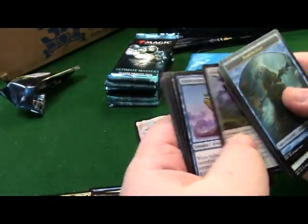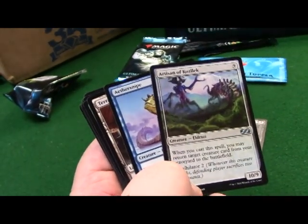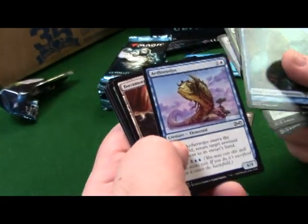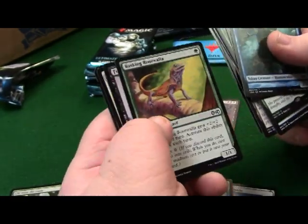Mishra's Factory, another great card. War Leader's Helix deals four damage to any target and you gain four life for four cost. Pretty awesome. Another Eldrazi - such a cool card. When you cast this card you may return a creature card from your graveyard to the battlefield. Annihilator 2. Aether Snipe - so you can just bring out another Eldrazi onto the battlefield.